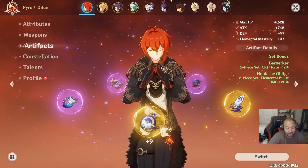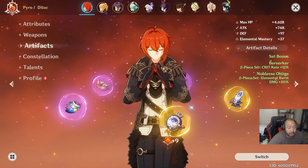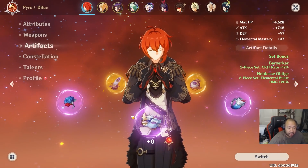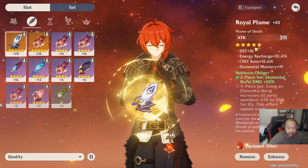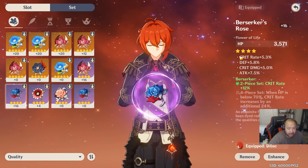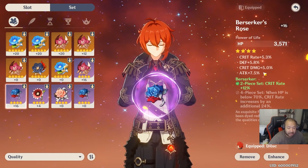So let's dive in. We're going to be primarily focusing on your cup, your timepiece — whether that's an hourglass or whatever — and your helmet. These are your three primary pieces of equipment, just due to the fact that your feather will always be attack and your flower will always be HP. In terms of substats, they're pretty much going to be the same across the board: crit rate, crit damage, elemental mastery, and energy recharge as the primary things you're looking for.